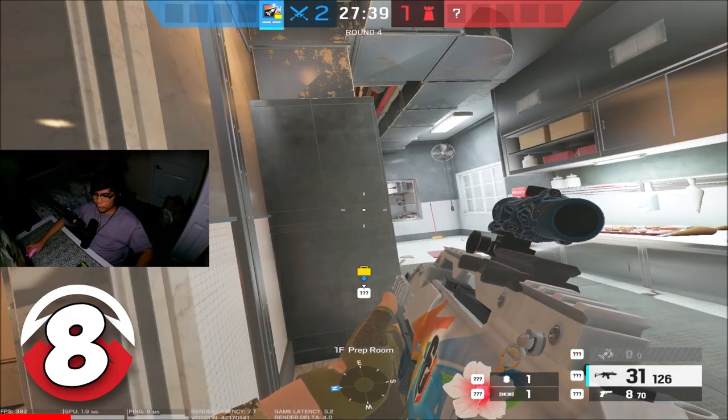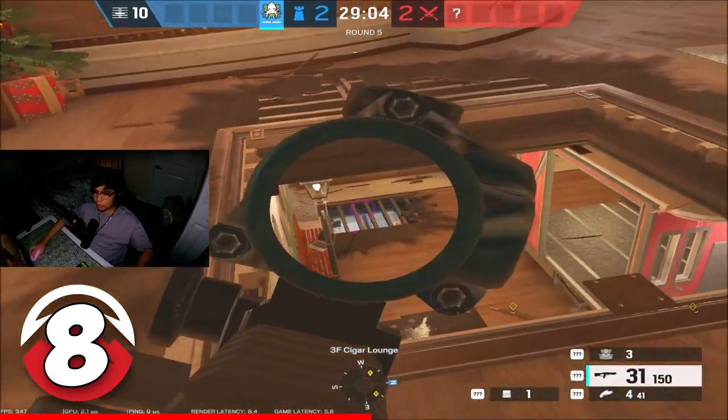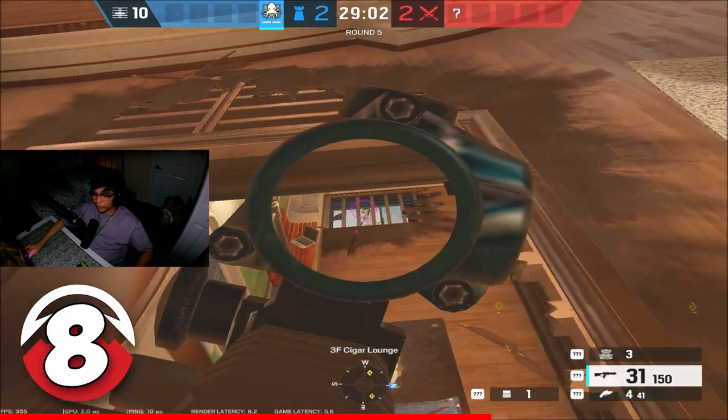Did you know if you're peeking prep, you can die from the third floor? If you destroy the third floor hatch and destroy this corner of train, you can perfectly kill anyone who's going to peek prep.